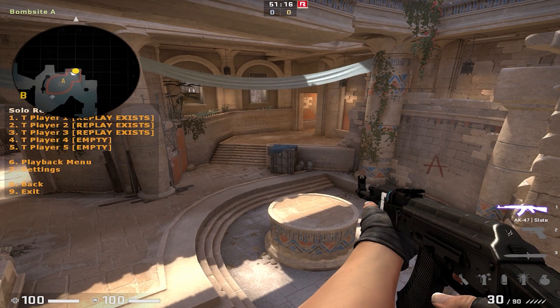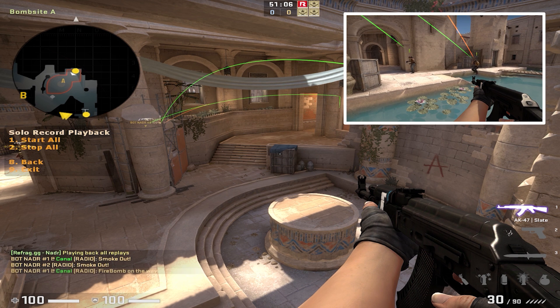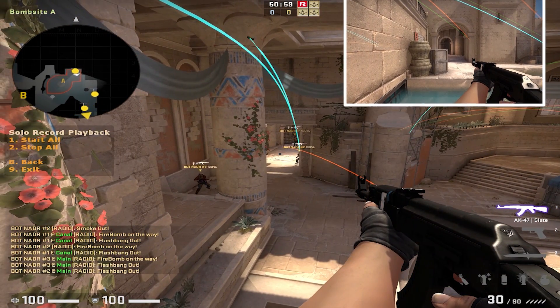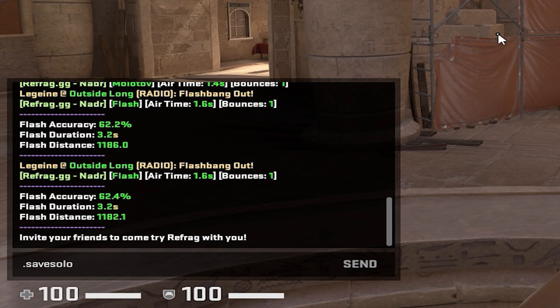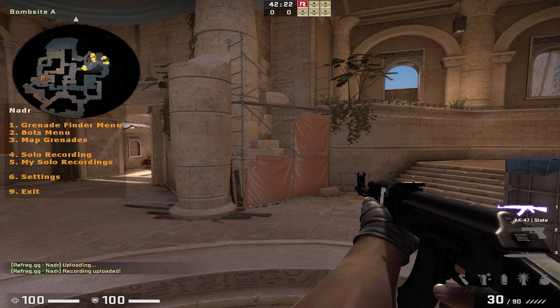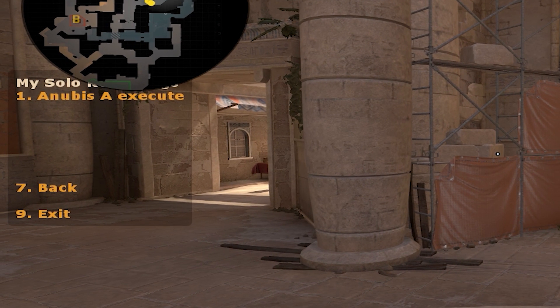Once you've finished recording, you can press 6 and then 1 to play it back. Bots will be spawned to mimic your movement, and every recording you made will start playing at the exact same time. You can save these recordings by typing .save solo followed by whatever you'd like to name it — in this case, I'm naming it Anubis A execute. Afterwards, go back to the menu, press 5 to go to my solo recordings, and you'll see a list of recordings that you have saved.